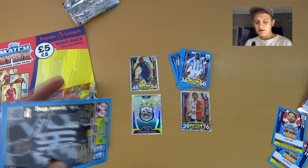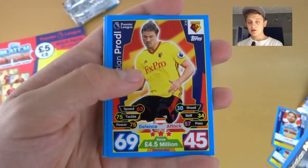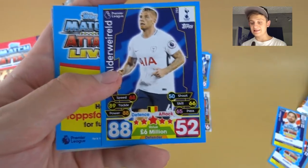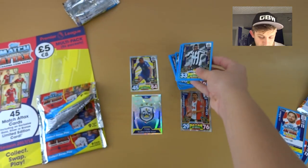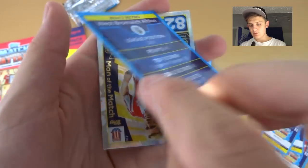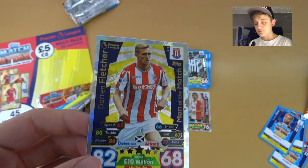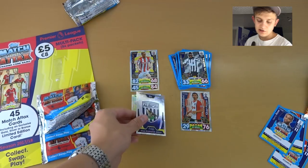Pack three: Christian Atsu Speed King icon of Newcastle, Sebastián Prödl of Watford, Robson-Kanu, Sofiane Boufal, Kevin Moraes away kit. The big pull here is Toby Alderweireld top defender — 88 defense, the highest rated base card defender in the game. We also got the code of Danny Rose, the West Brom badge, and Darren Fletcher Man of the Match — 82 defense, 68 attack, 10 million.